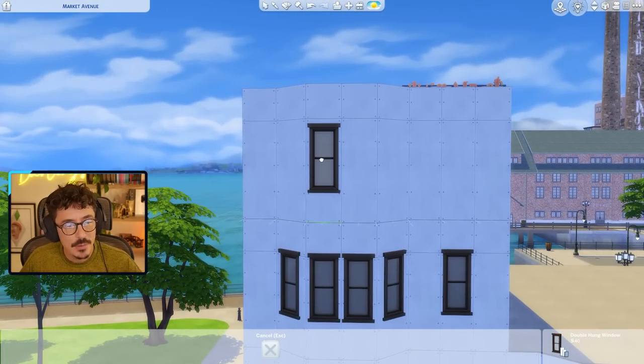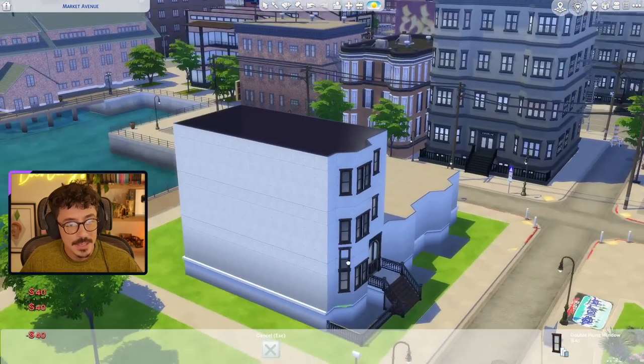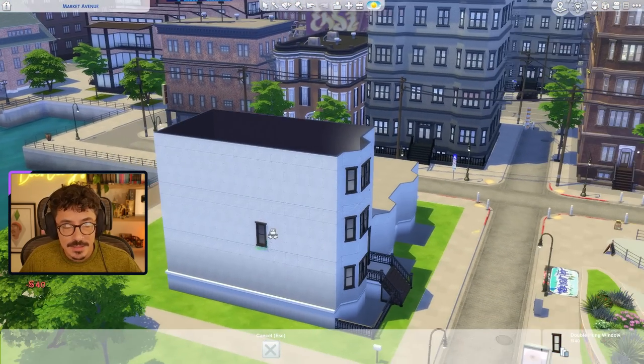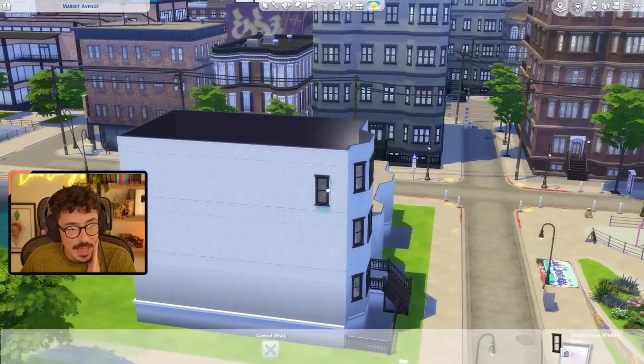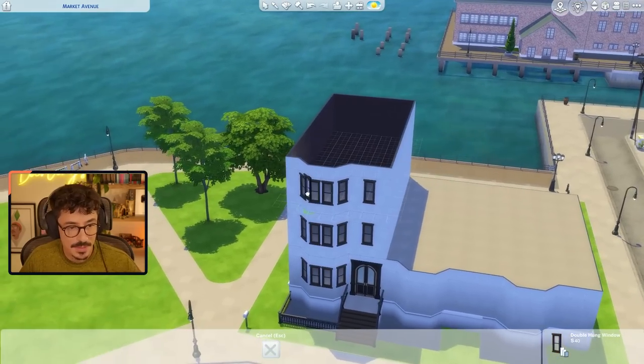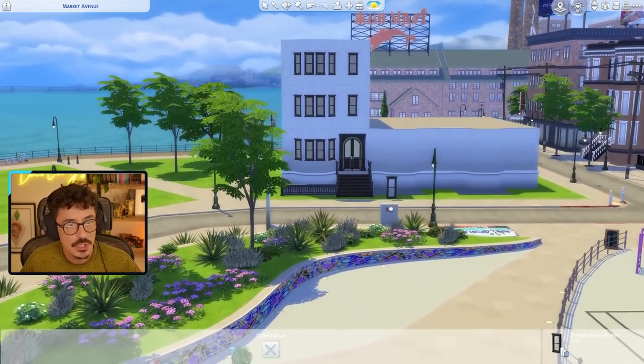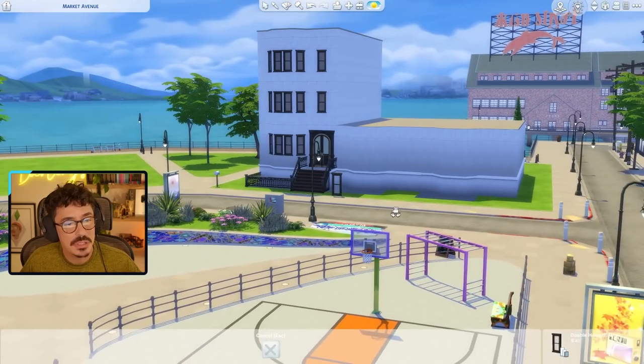I might have to go lower down here because I'm going to be putting a big trim on top, so we'll see what happens. The nice thing about these terraced houses is that we can actually put in some windows on the sides because we can — sometimes that wouldn't happen, but we're going to do it for this just so it looks extra sexy.